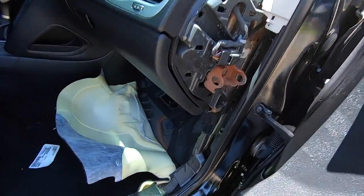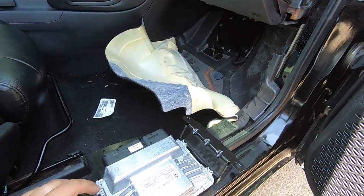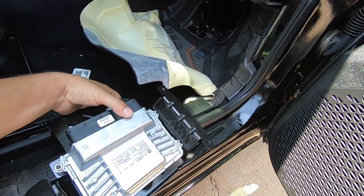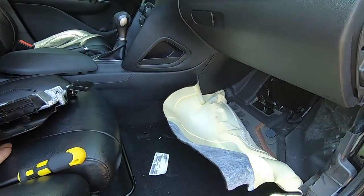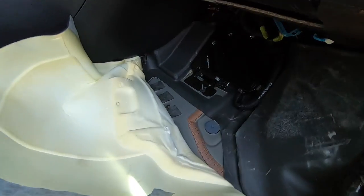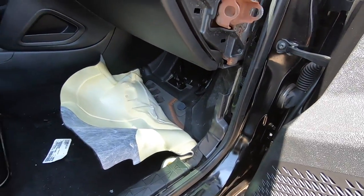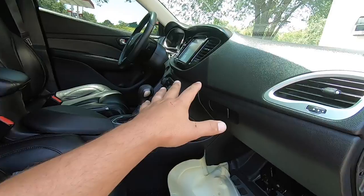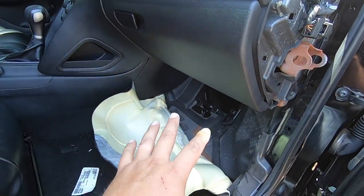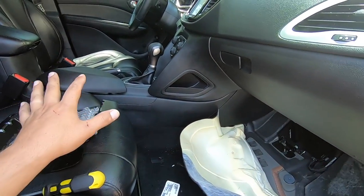I went ahead and did some work without you guys. Here is the transmission control unit — the TCU — out of the blue Dodge Dart. We're going to swap it out with the one under the floorboard. My logic says if this TCU was working perfectly with that transmission when it was in the blue car, it should work perfectly now in this car. This computer and transmission shouldn't know any difference.